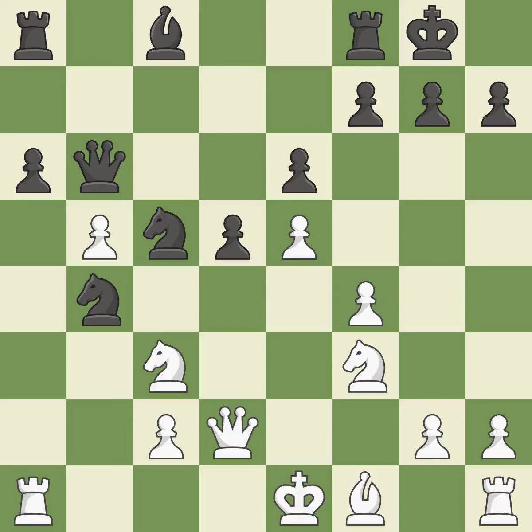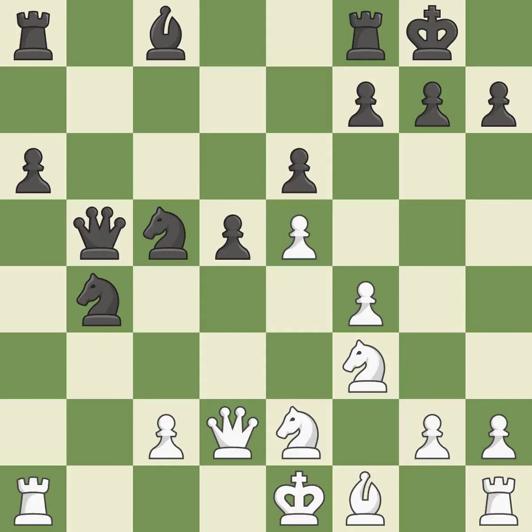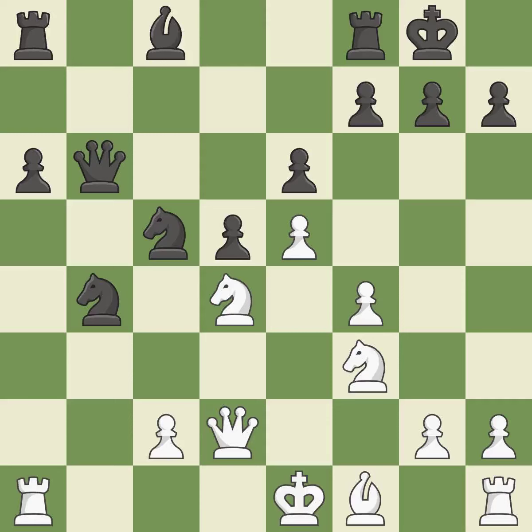This threatens to create a passed pawn — a great move. The next move provides a free pawn and is incorrect. It was a free pawn there, so taking it is ideal. This displays a queen attack and is ideal. This move puts the queen on a safer square — it is best. By doing this, a bishop moves out of its starting square and into the action, which is quite good.